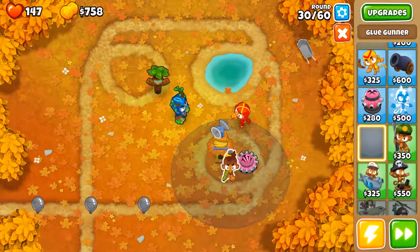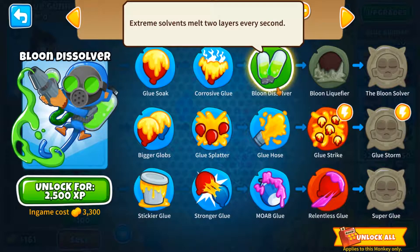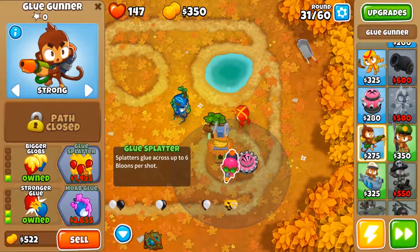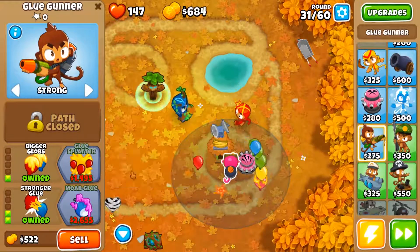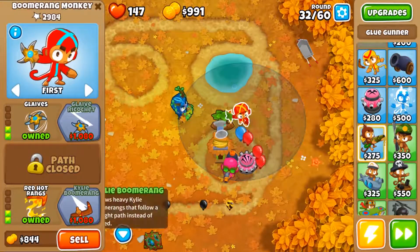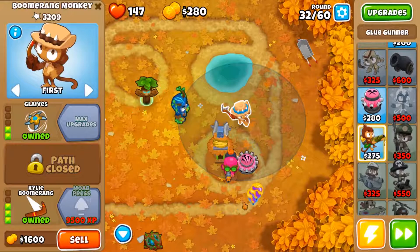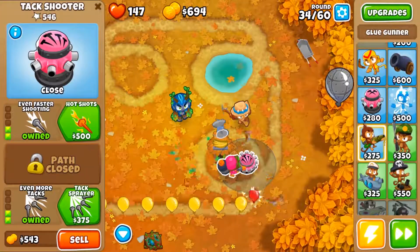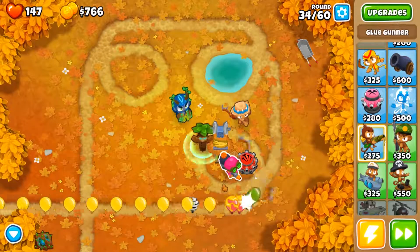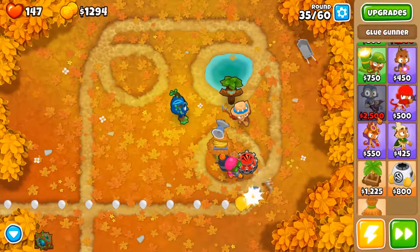I don't know if we need the damage this time — I think just gluing things is better. I want to try a glue gunner only run sometime, sounds really fun. Let's get the Kyle boomerang so we have straight pass. I guess it kind of ruins our strategy with the curve. Everything's cheaper because of the Monkey Village. I want to try different things out — I don't want to try the same strategy over and over again. I just like certain towers better than others, so that's usually what I do. I don't like using the Super Monkey though.